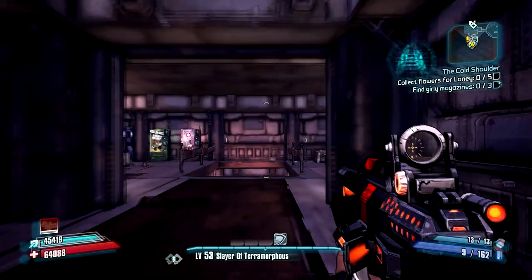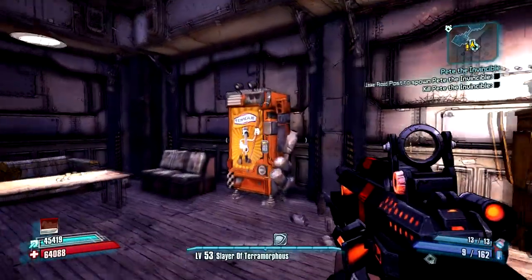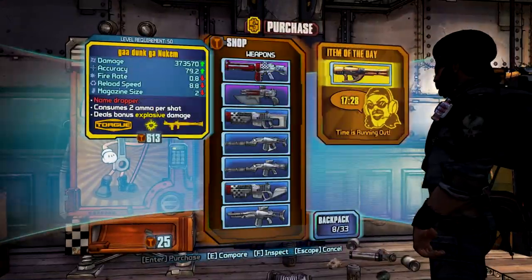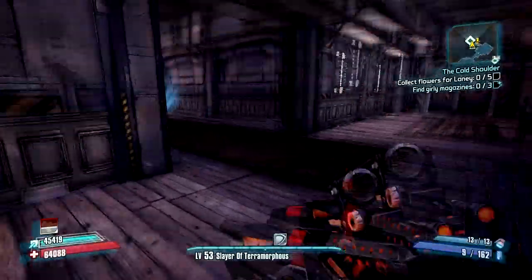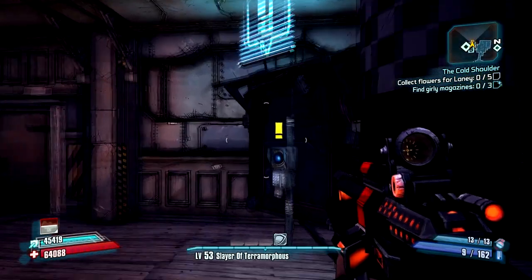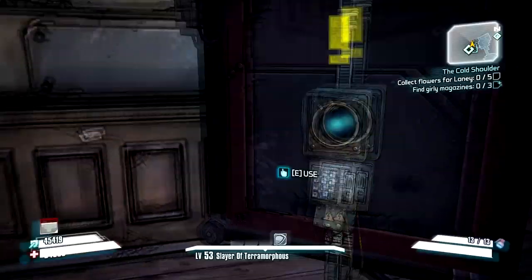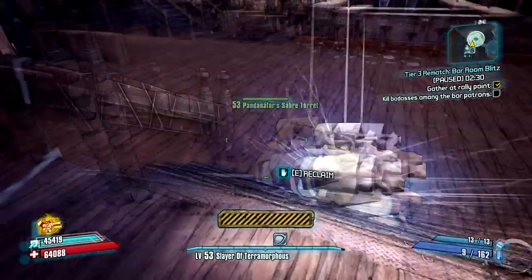In the bar, there is a Mr. Torx vending machine, which always has a legendary as the item of the day. It's actually pretty good because you have a place to spend your Torque tokens. You're going to need to get all the way up to the Pyro Pete's Bar Blitz. You don't really have to kill Pyro Pete — you just have to get to this point, because that's where you get the Torque tokens.